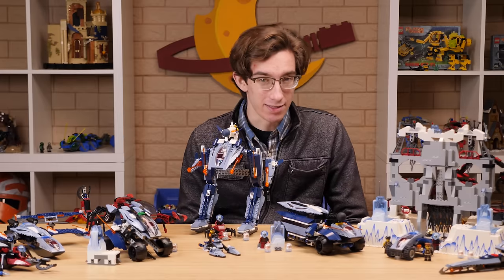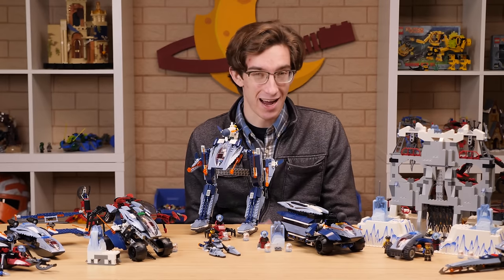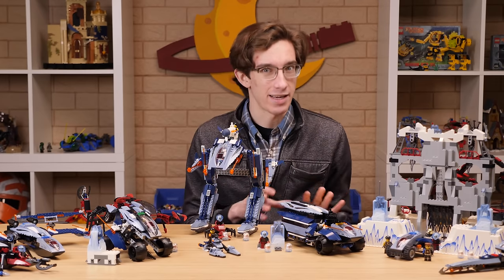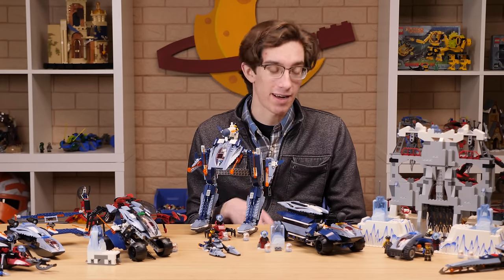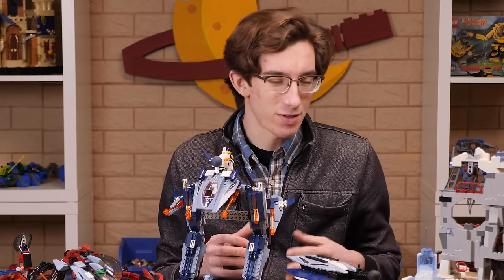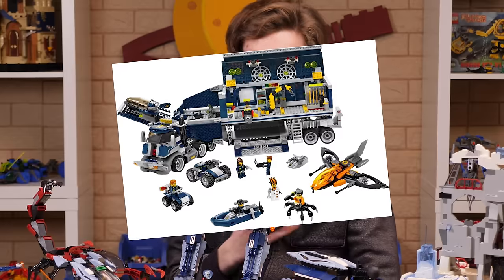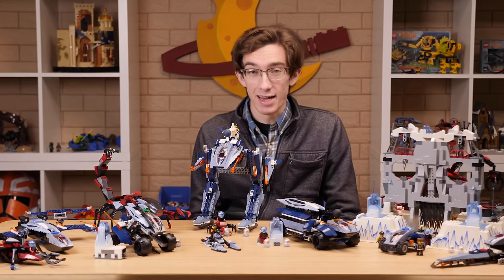The thing that's immediately going to stand out to you about this theme is the color scheme, which is predominantly sand blue for the good guys and dark red and black for the bad guys. All these cool blues really sell the ice frozen theme very well. 2004 is also the first year that the new light bluish gray was introduced — a cooler version of gray that fits the theme very well. It surprises me that nothing has really made use of this same color scheme. The Agents theme from 2007 brought back the dark blue but ditched the sand blue, which is unfortunate. I think the sand blue here is really what makes this theme memorable, and it's where we get a ton of those unique pieces.